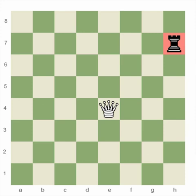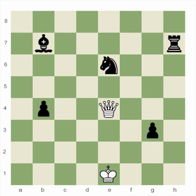Like with all other pieces, if the queen captures an opponent's piece, that's the square she stops on. Can the queen move here? No way! She doesn't have a teleporter to go anywhere — she has to follow a straight line.